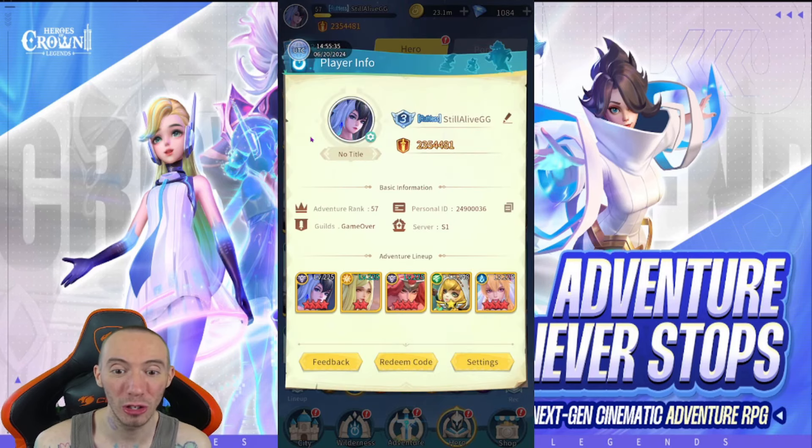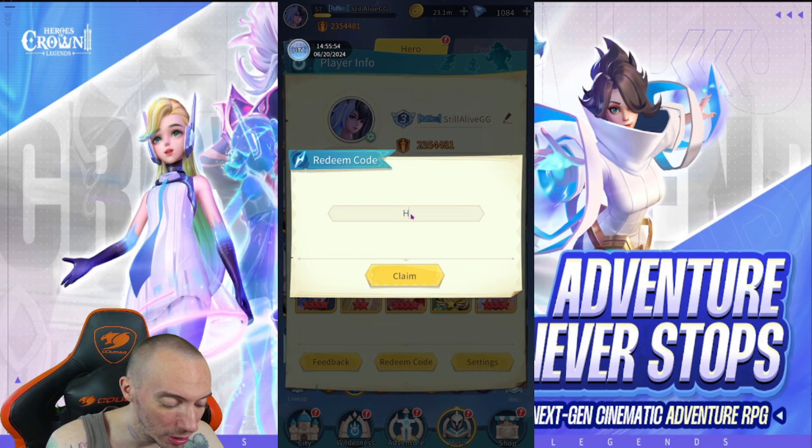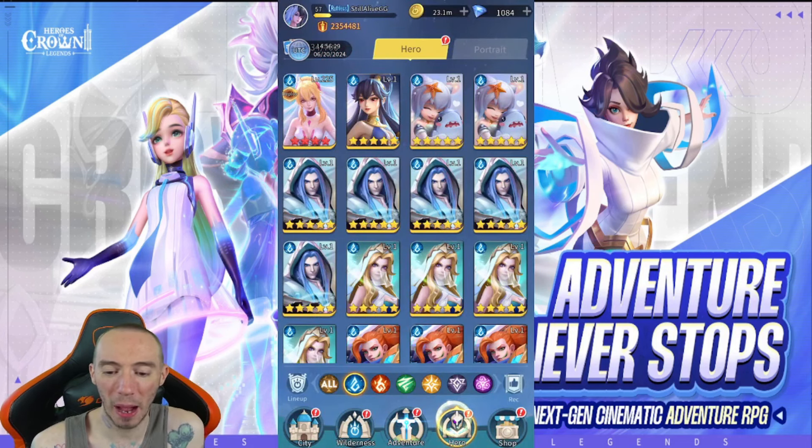We also got a brand new coupon code, so let's go over that first. This dev team has been giving us brand new coupon codes almost every day, so shout out to the developers or community manager for that — we get so many freebies in this game. The code is HOCDC8K, and that is for getting 8,000 followers in the Discord. Once we get 10,000 followers we'll get another code. Let's claim this — we get 10 premium summoning scrolls.